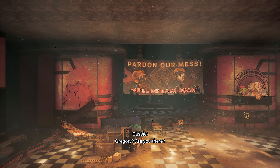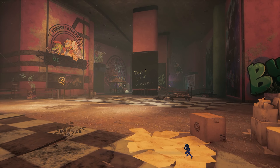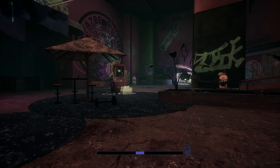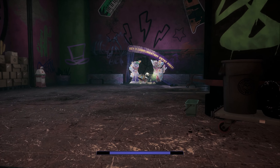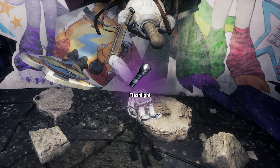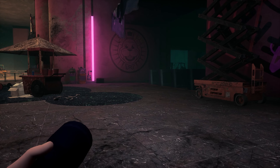Here we are at the beginning of the Pizzaplex. You can go down this ladder quickly here, so let's go straight down. Over to the right is a broken helper bot who has a flashlight for us conveniently, so that we can use it to explore the deep dark areas of the Pizzaplex.